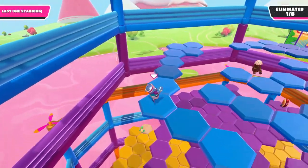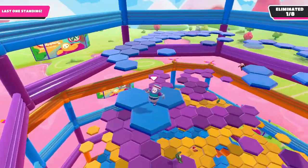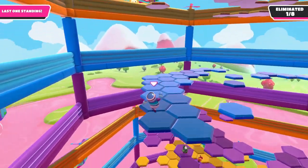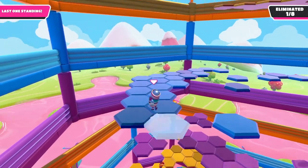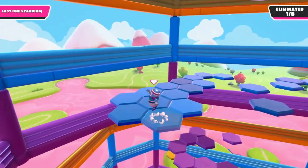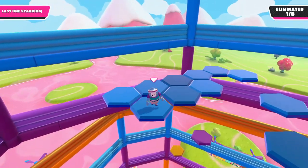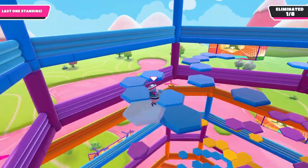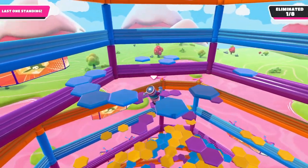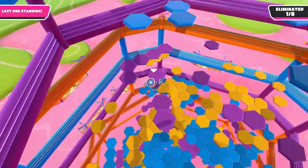Hexagone is my favorite final by a longshot and probably a lot of everyone else's favorite too. This one can be a bit of RNG or luck, but definitely not as bad as other ones. There's a technique that is sure to make you last a lot longer than usual — instead of running around like a maniac, jump on one tile, wait a second, jump on the next one, and keep doing this. You'll have a much higher chance to get that crown, and by the gameplay I recorded you can see how effective this is.